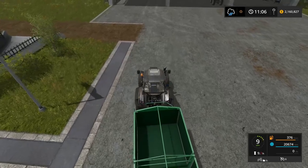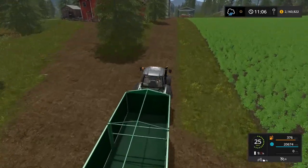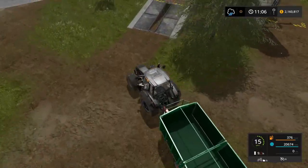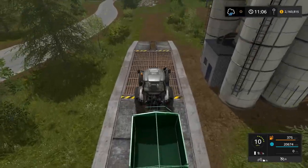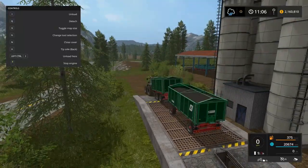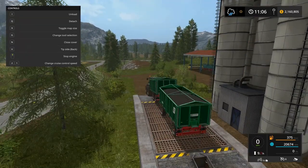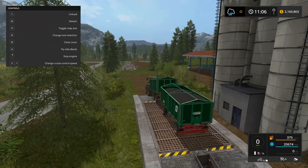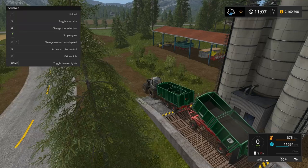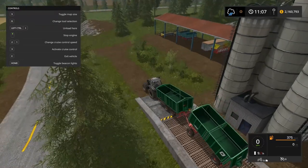Then maybe we'll just dump off one trailer. The dumping is on this side so we can pull through and drop off the trailer. Let's take a peek — he is dumping on the back, that's good. But we could dump on the left — keep it to back and dump. Tip side — back, there it is, unload. Yeah that's fine, so we'll drop off the back tipper and pick up the header for that harvester, all on the same route.